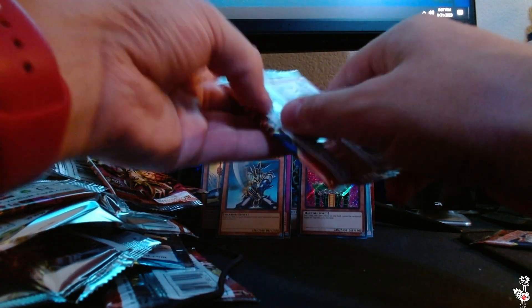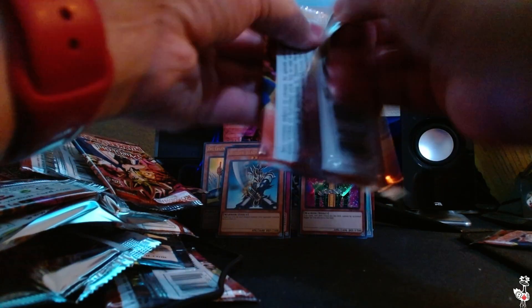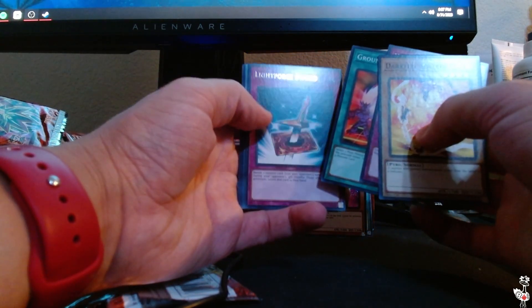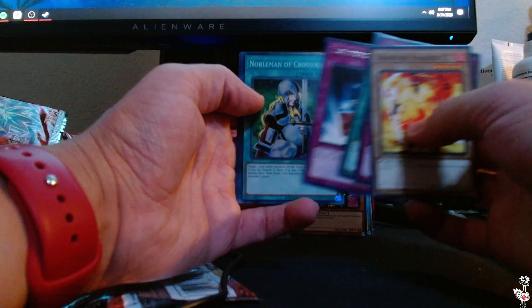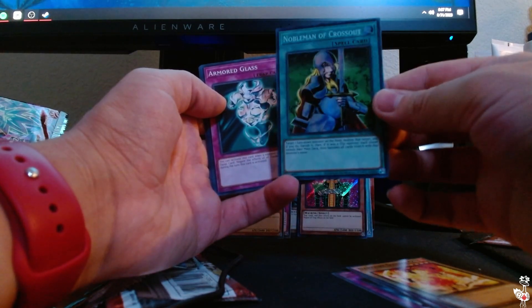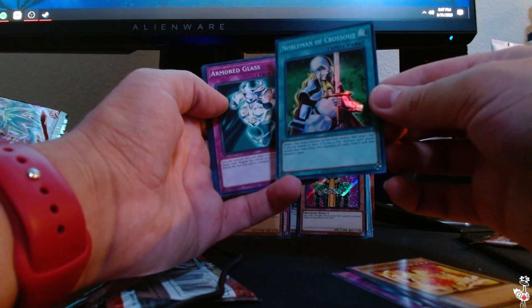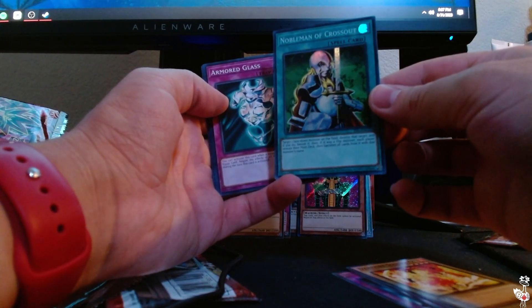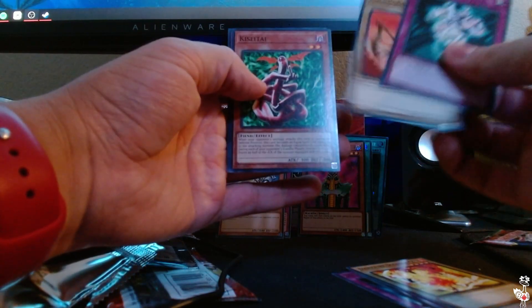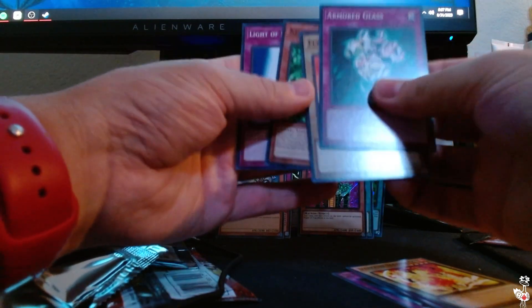Second to last pack here folks. Dark Fire Soldier number two, World Suppression, Ground Collapse, Light Force Sword, Noble Man of Crossout in Ultra Rare — wow, I didn't know they had this in Ultra Rare. Armored Glass, Flying Kamakiri number two, Kisitai, and Light of Intervention.